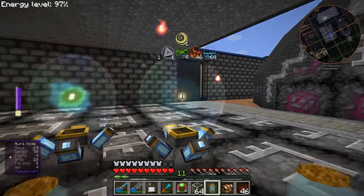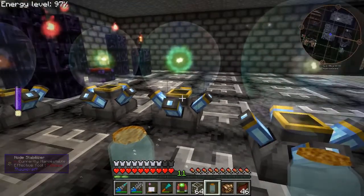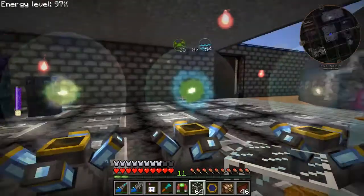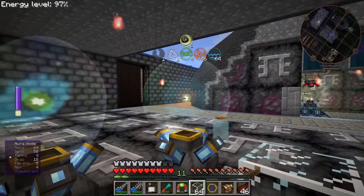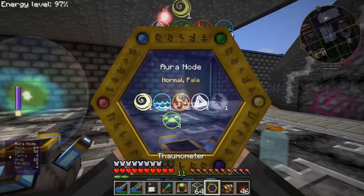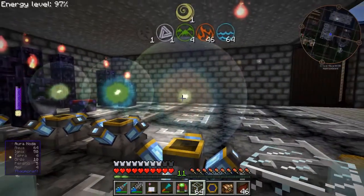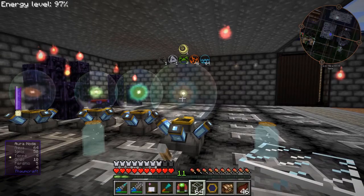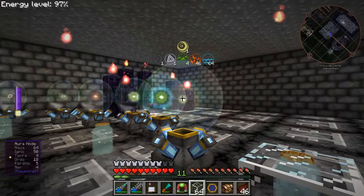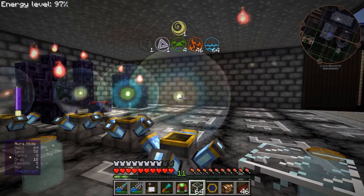But before I pack up the nodes, I want to make sure they're fully charged. So we've got some rejuvenating bees here doing their job. One doesn't seem to want to charge — maybe it's just because of its paleness. So I was going to fix that after I moved all these nodes, but considering the state this one's in, perhaps I better take care of that first.